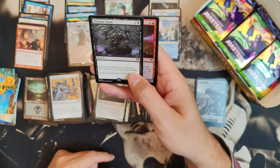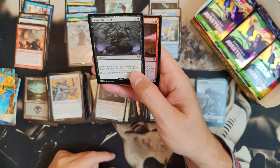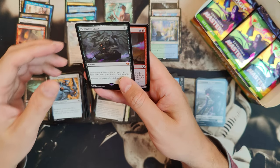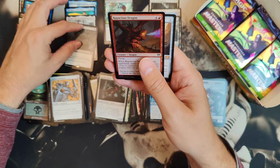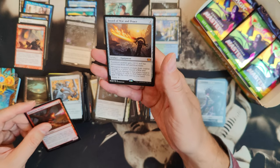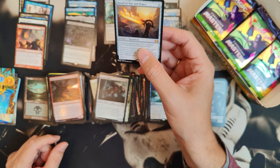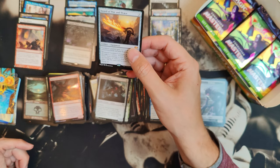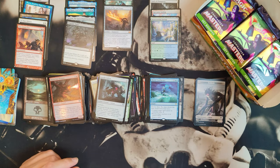I have Vampiric Tutor, but with Demonic Tutor you search your library for a card, put that card into your hand, then shuffle. This one is the best — there are no side effects; the only thing is that it's a sorcery. So I've got five mythics now and Deadly Rollick. Oh wait — six mythics! This is another Sword — Sword of War and Peace as a list slot card. I don't have that one yet, so that is really nice.